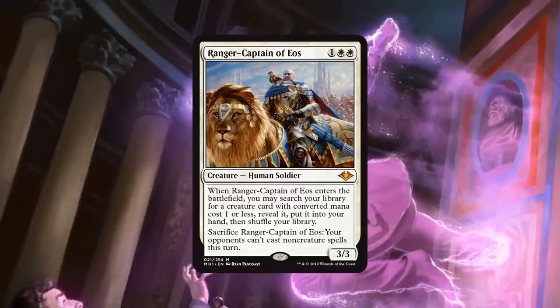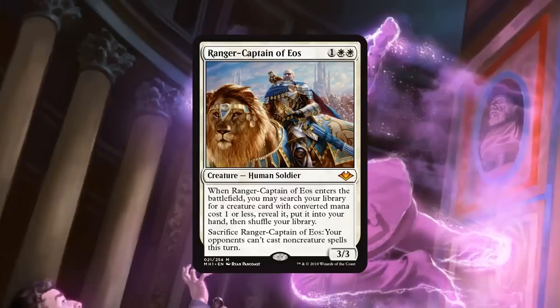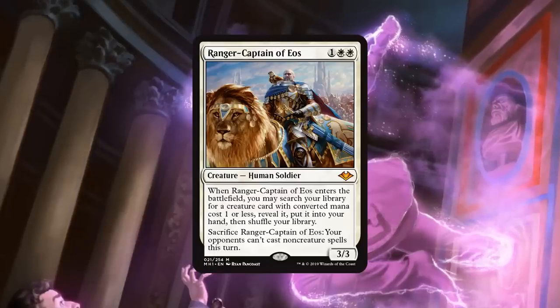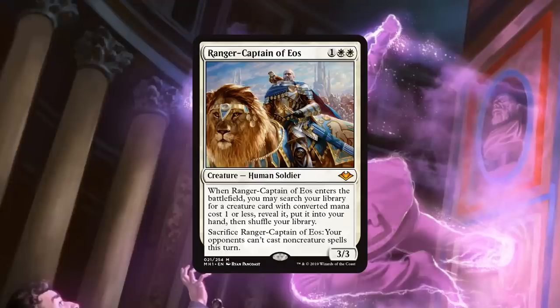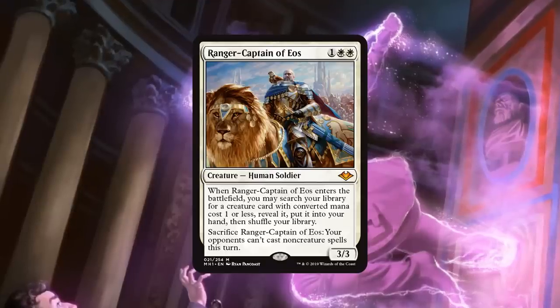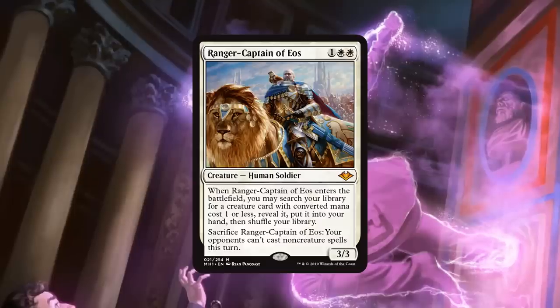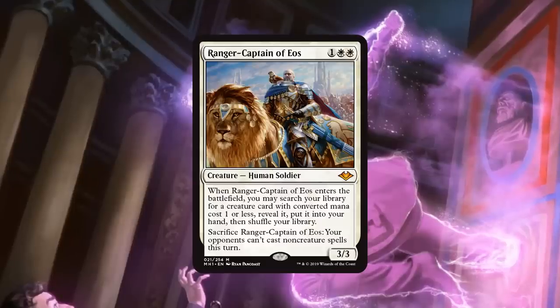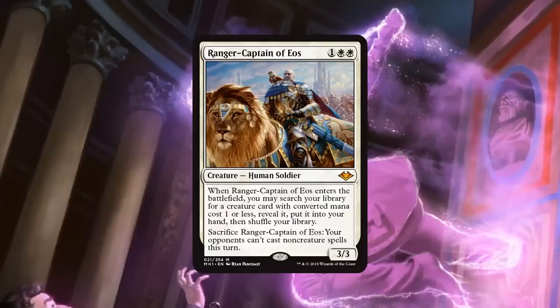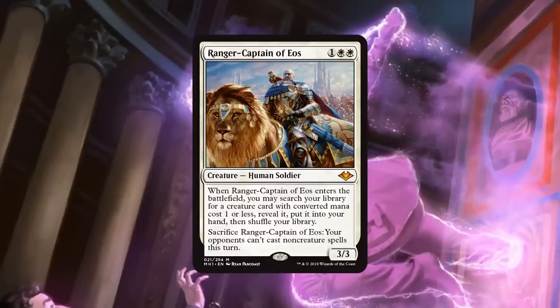At first I thought this card was just alright, but the more we talked about it, I do agree the sac ability probably does a lot here. Being able to protect yourself from the turn where the storm deck goes off, or the board wipe turn — there's a lot of blue-white control running around right now. I actually entirely agree with that.